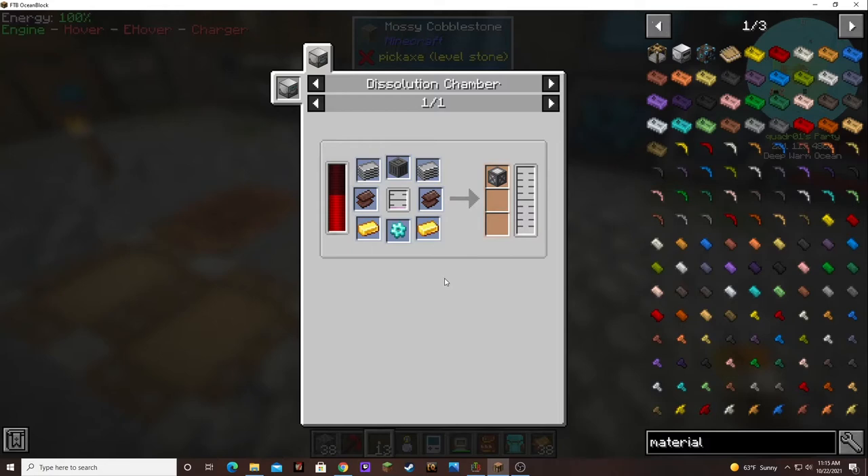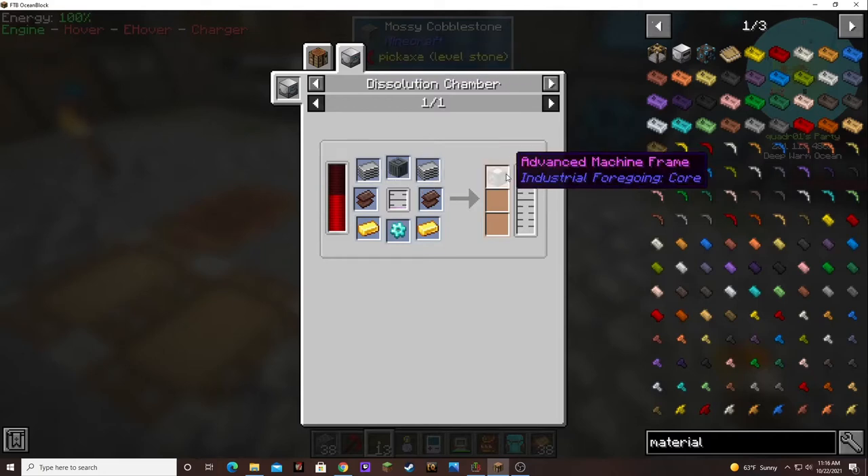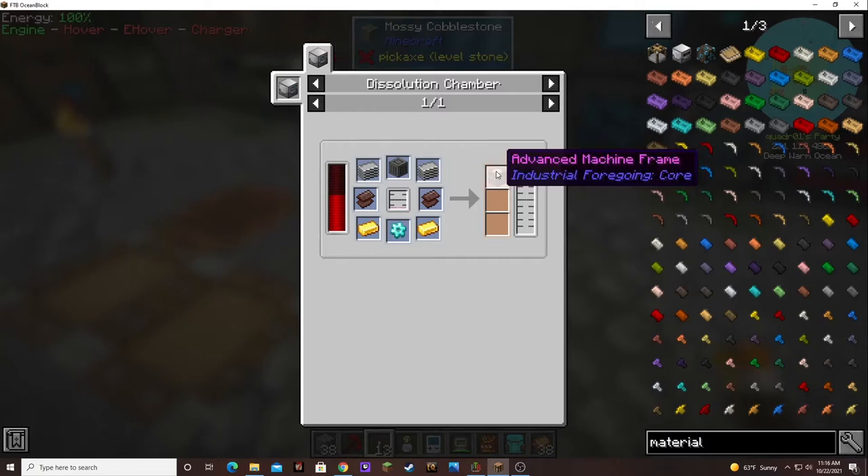An advanced machine frame - I used a second bucket of pink slime making this. Actually I made two of them so I could use up the whole bucket. It takes a simple machine frame, which is made in the dissolution chamber with latex and these items. The advanced wasn't that bad because we did have all the stuff. I need to get some more plastic made - I think I got four plastic left.